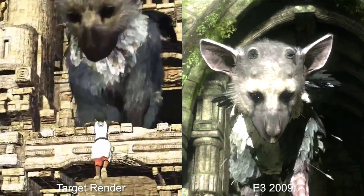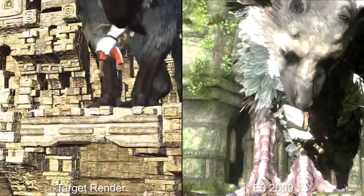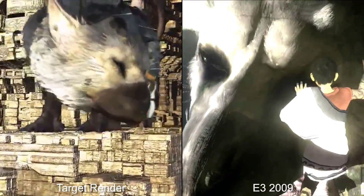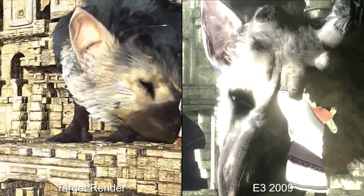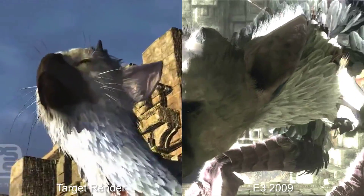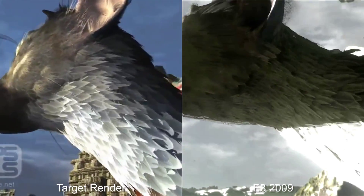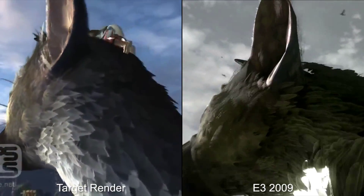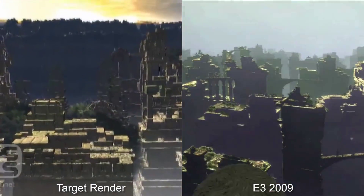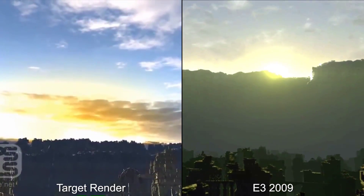In retrospect, director Fumito Ueda confirmed that this 2009 showing was actually running on genuine PS3 hardware. However, he states that because performance was so poor at this point in time, footage was specced up for the occasion. Simply put, the build was rendered at half the frame rate before doubling playback speed to disguise PS3's poor performance. In motion it looked buttery smooth, a clear 30fps, and did a great job of hiding the game's troubled development. It's also fair to assume this was targeting 720p on PS3 at best, a far cry from the 1890p we'd eventually get on the PS4 Pro.